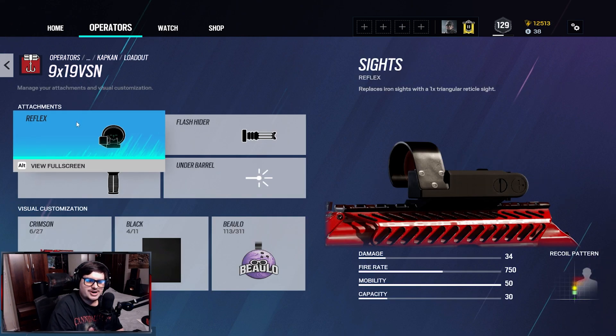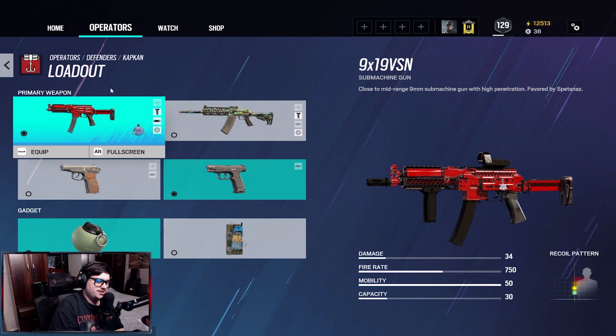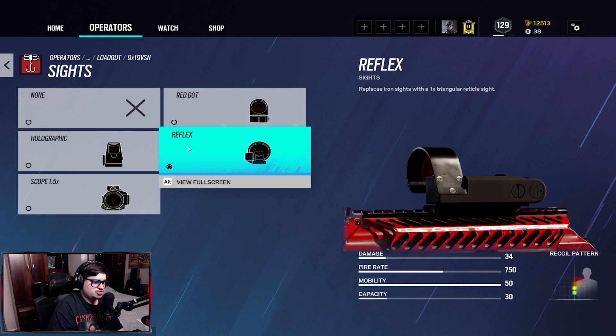You could copy this class setup and it's gonna be the exact same performance. Obviously the new operator is a lot faster — Captain is more of a sit-back, not-rushing operator for defending.